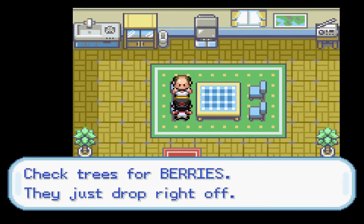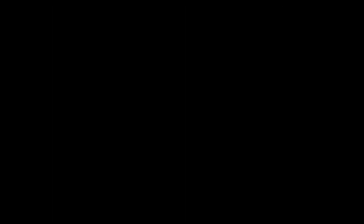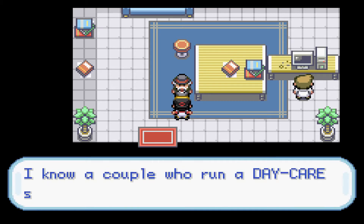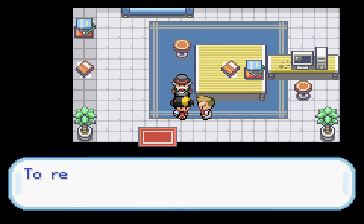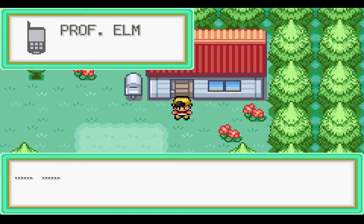Let's go up here. This guy just gave us an Orenberry. How nice. Let's go in. So this is Mr. Pokemon. Hello, hello. You must be Duffy. Professor Elm said that you would visit. And voila, we get the Pokédex. Now we just head back to Cherry Grove City.